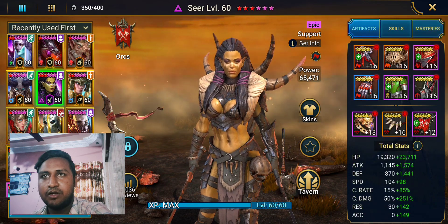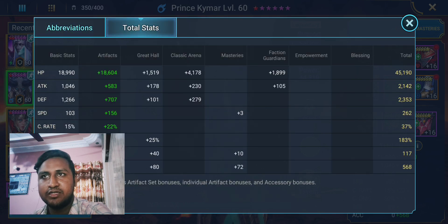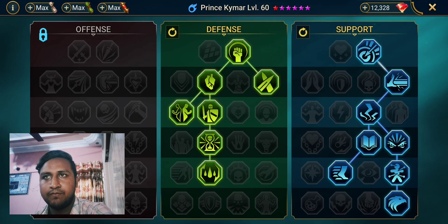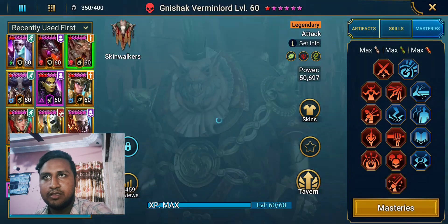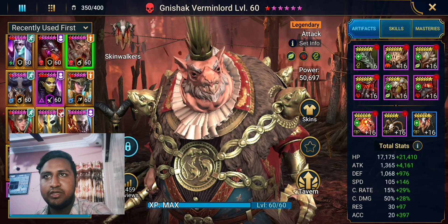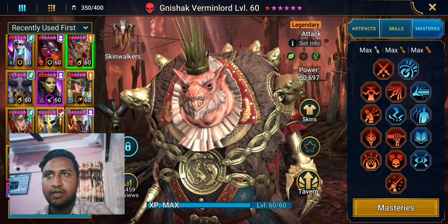Kaimar has a good amount of speed so he cycles abilities faster, and accuracy for arena. For masteries I picked Eagle Eye for more accuracy. Neshek has a good amount of attack, speed, and accuracy. By mistake I selected Warmaster — I should have gone for Giant Slayer, which might have made a difference.